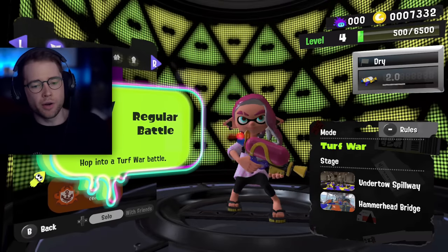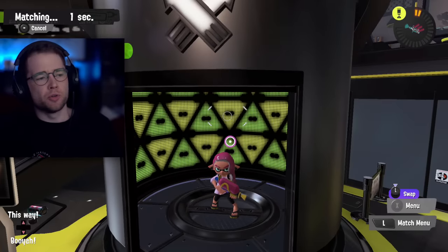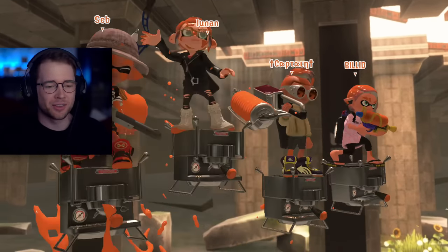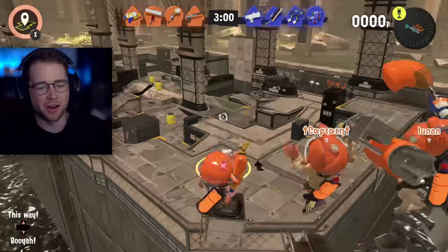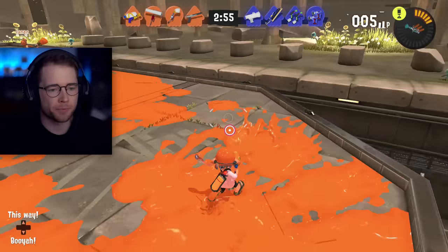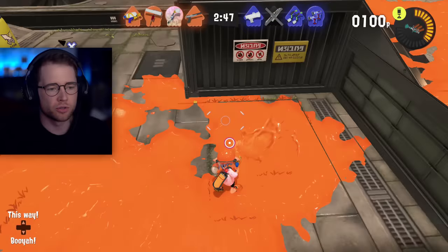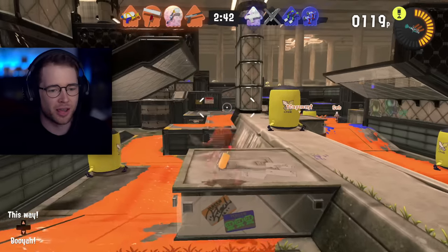I've been doing some practicing. Currently we're on Turf War in Undertow Spillway and Hammerhead Bridge. I didn't play a lot of the other Splatoons apart from videos, once or twice, but this one's really fun. Does that mean I'm good at it? No, of course it doesn't. What I need to get used to is that this mode is all about getting paint and ink everywhere rather than getting kills, which is kind of what I want to get to. So let's spawn in and do this. We have got a paint roller on our team, which is a good thing. Normally I focus on getting kills, which gets me killed — so I'm going to let the enemies come to me instead.